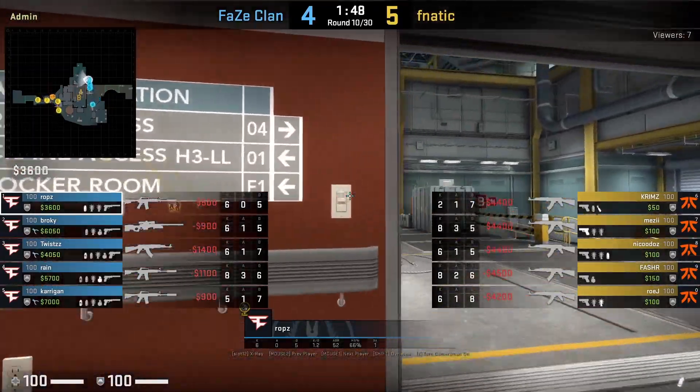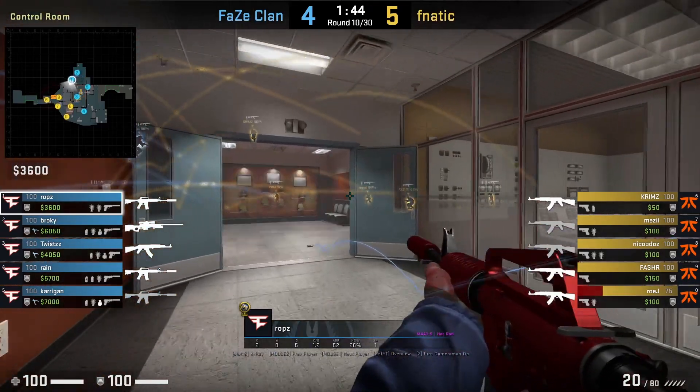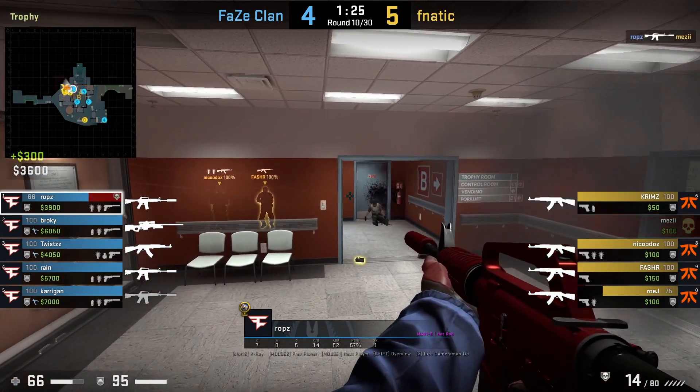Rops smokes radio and pushes through the smoke at the start of the round. Not seeing anyone before the smoke blooms, he jumps on top of the chairs to hold an off angle. Fnatic clear him but Rops gets two frags before dying.